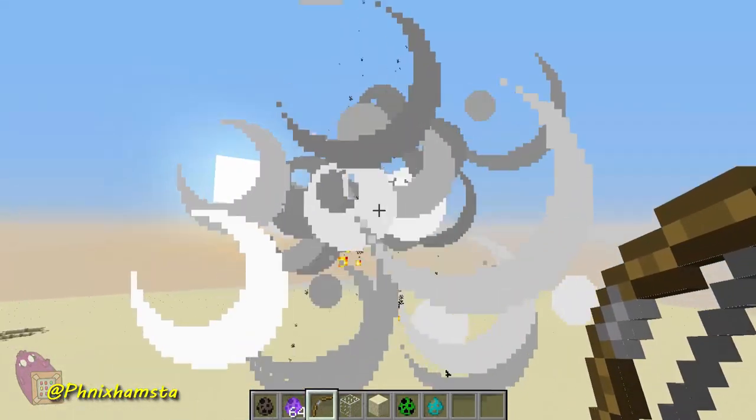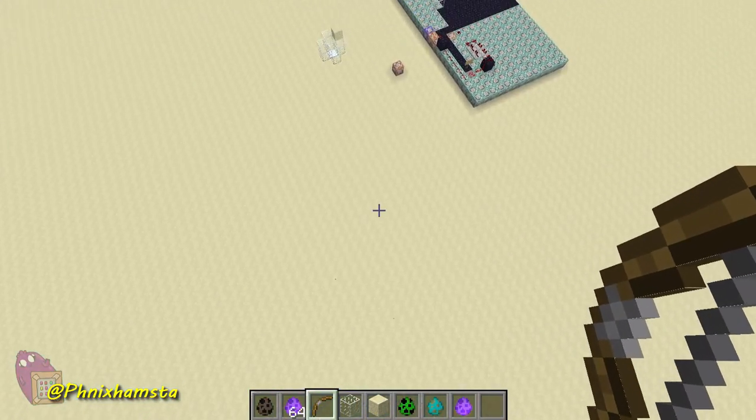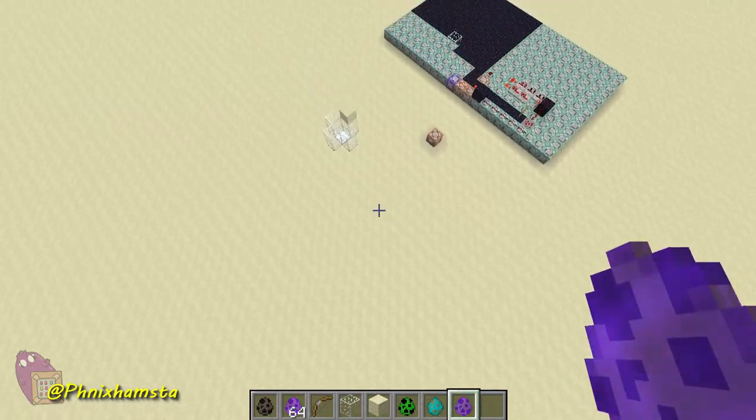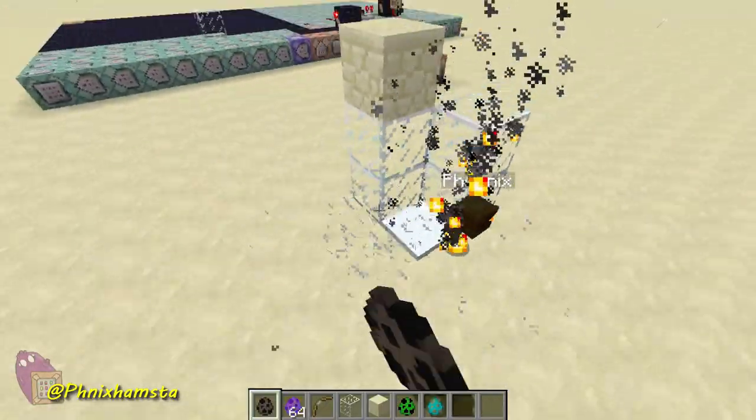Oops, I missed. And immediately what happens is it shoots an egg — a spawn egg. Did I catch it? I did. Oh, look at that sporting skill I have. I can actually spawn in as many as I want. Fly! Fly away! Go!